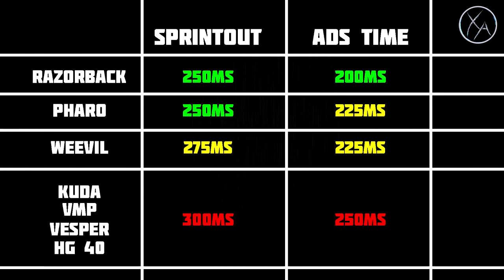The last stats I want to cover are sprint-out and aim-down-sight time. These are very important in hardcore, especially when rushing around the map, because the person who gets on target fastest wins the gunfight — every millisecond counts. The Razorback is the clear winner here, being very fast at coming out of sprint and aiming down sight. The Weevil and Pharaoh are also pretty good. The Cuda, VMP, Vesper, and HG40 actually have assault rifle-like sprint-out and ADS times after the nerfs from a few months ago, so you need to be more cautious moving around the map with those.